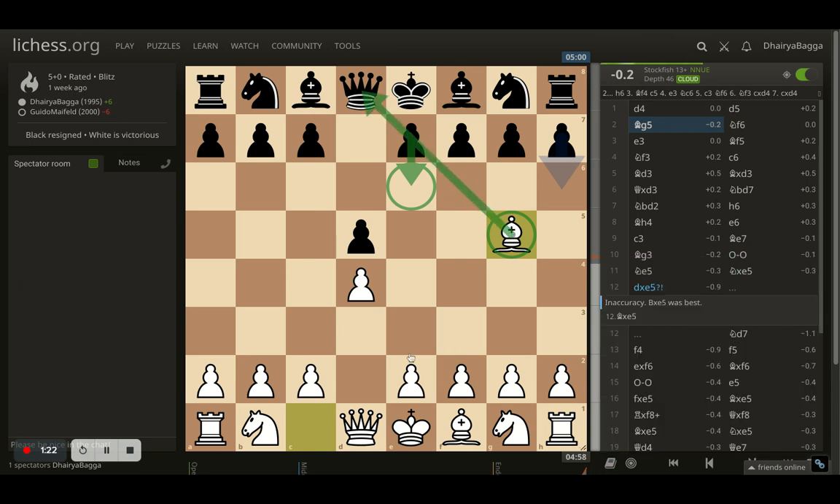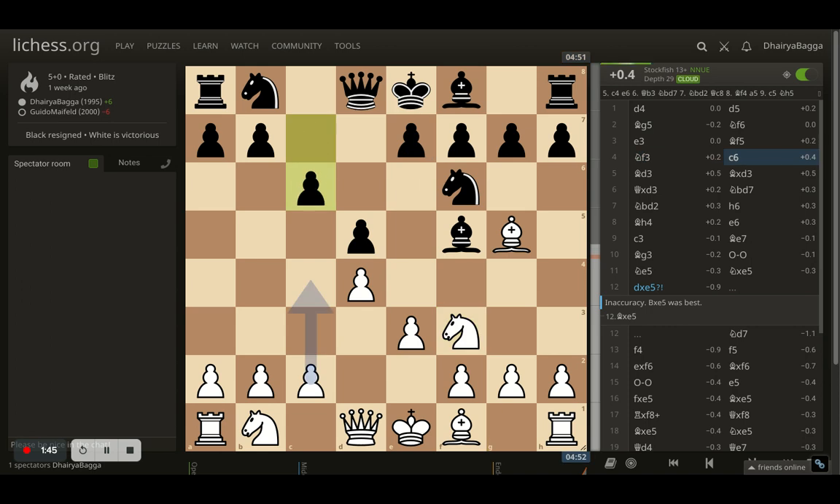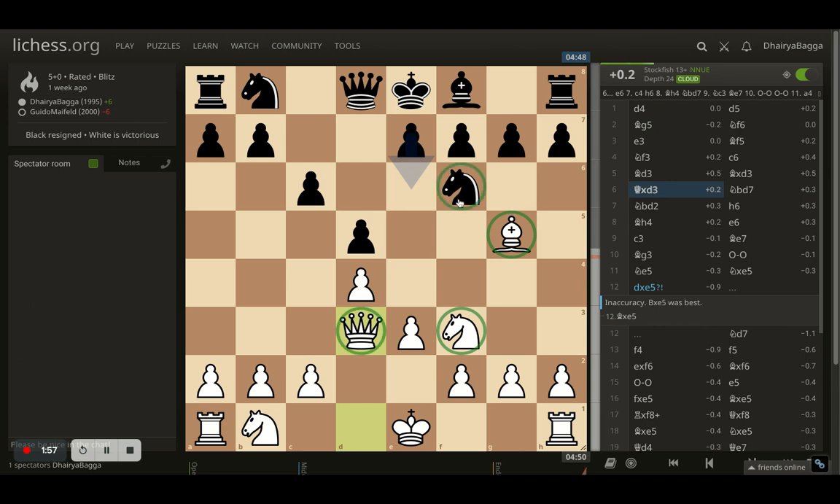The opponent starts off with knight to F6. I go with E3. Opponent plays bishop to F5. I could take the knight now and the opponent can take back with either pawn, giving them doubled pawns. But I didn't take there — I went with knight to F3 instead. Opponent goes with C6, which allows me to play bishop D3, offering a bishop trade. Opponent does take, and after I recapture, I have three pieces developed while the opponent has only one. That's the plus point of that bishop trade — I took off a developed piece from the opponent.